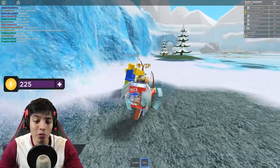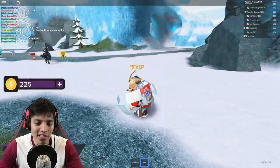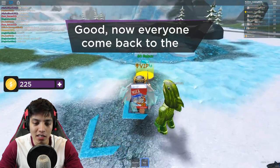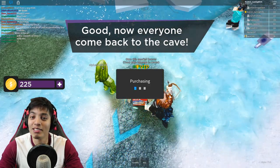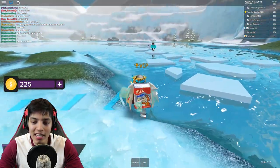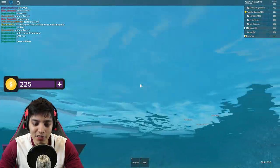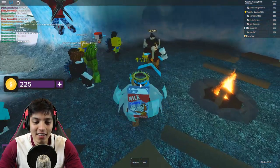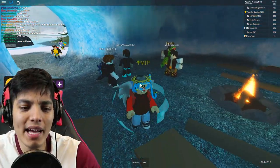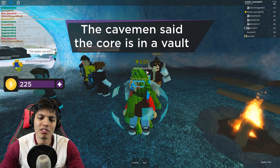I already have a bow, why is it making me get another one? We're supposed to go hunt rabbits for these cavemen. Where are we gonna find rabbits? There's a snorkel - own it forever and don't take damage in the water. I'm just gonna buy it right now since we'll need it later. We're not supposed to be in here, let me get out.